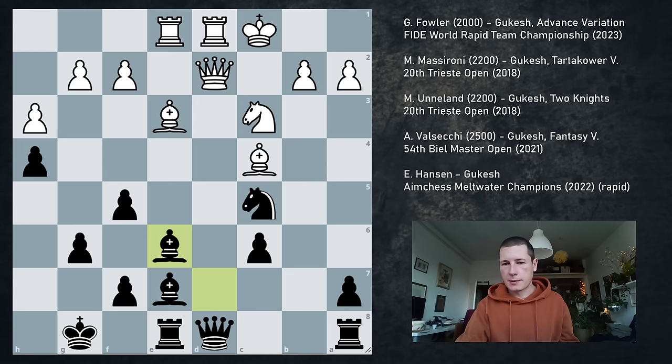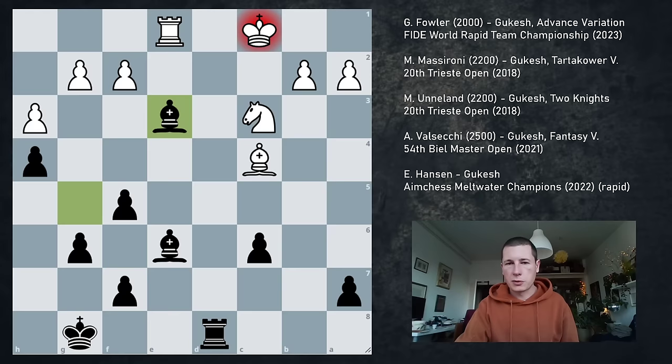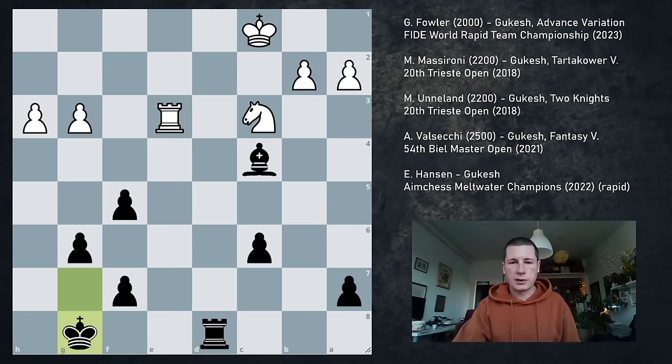Instead he took dxc6, bxc6, and Qd2. Now black is better. Be6 — black is just a pawn up and you offer a queen trade because the bishop on c4 is loose. We have to trade queens, so Qd8, Rxd8, Rxd8, Bc5, and here he threw in Bg5 check of course. Bxe3, and Bxb — on his level, on Gukesh's level, this is just a simple win. You have knight versus bishop with an extra pawn. This pawn is blockaded. Whatever white does, black just has a superior endgame.